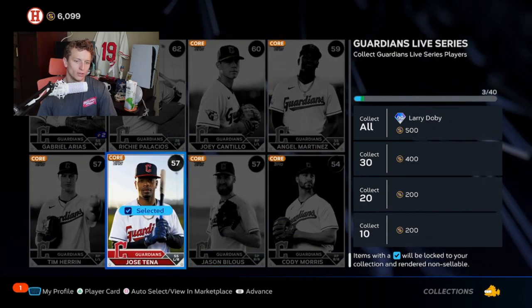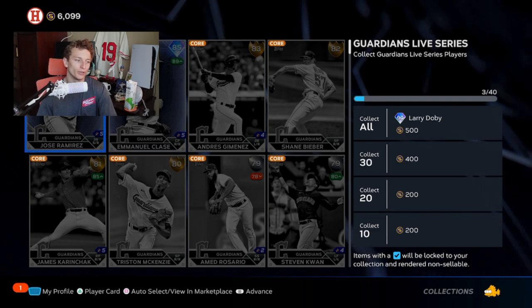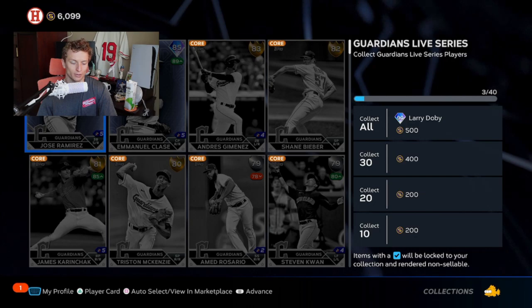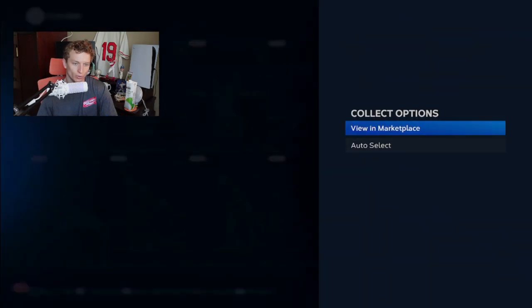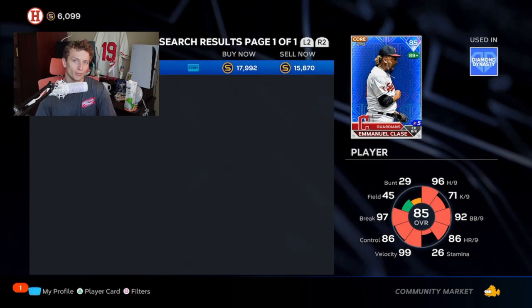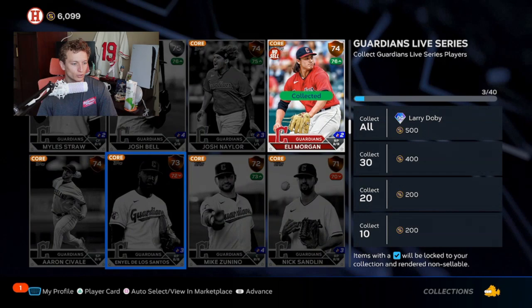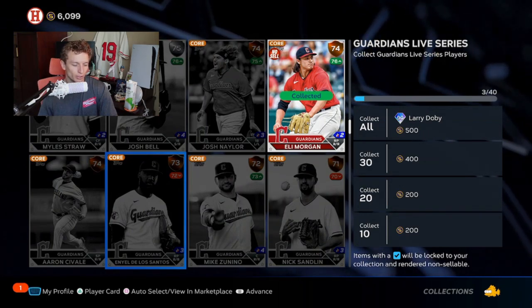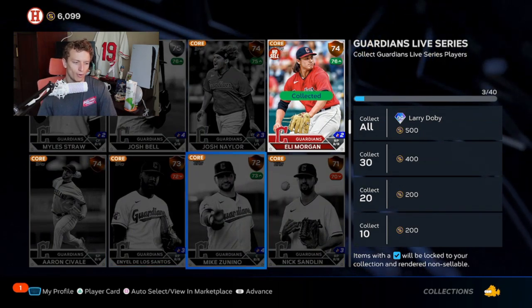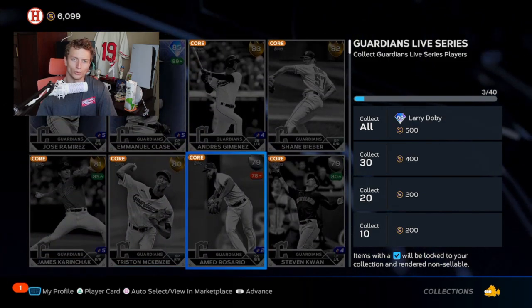You're going to get all these lower-end cards a lot quicker than the higher-end cards. For diamonds, you're really just going to rely on opening packs and playing the game, because whether you're buying now or creating a buy order, they're still going to be expensive. So this trick works best for cards that are low golds or below.